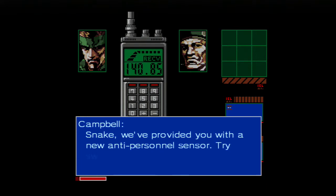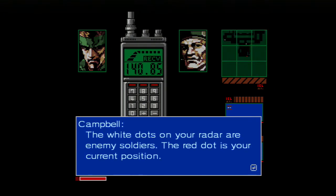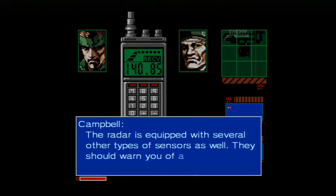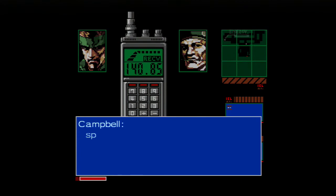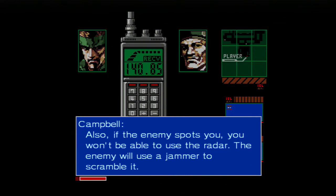Snake, we've provided you with a new anti-personnel sensor. Try switching it on. It's on. The white dots on your radar are enemy soldiers. This is on an 8-bit system. The red dot is your current position. The radar is equipped with several other types of sensors as well. They should warn you of any unseen dangers. What's the radar's effective range? It shows a nine-screen area centered on your position. However, it may not work in small, enclosed spaces. Also, if the enemy spots you, you won't be able to use the radar. The enemy will use a jammer to scramble it.